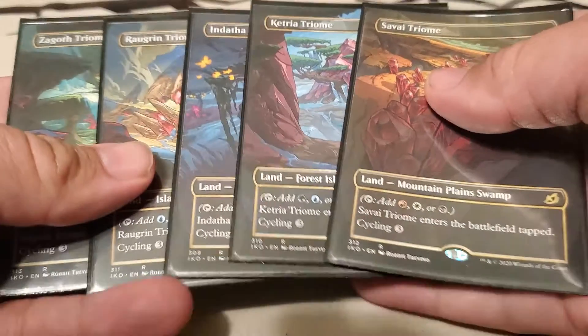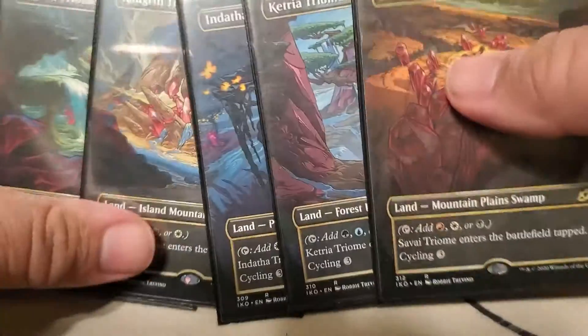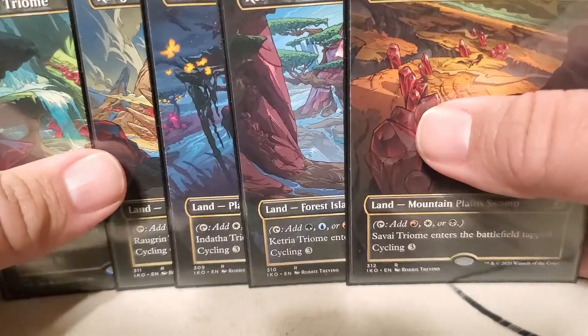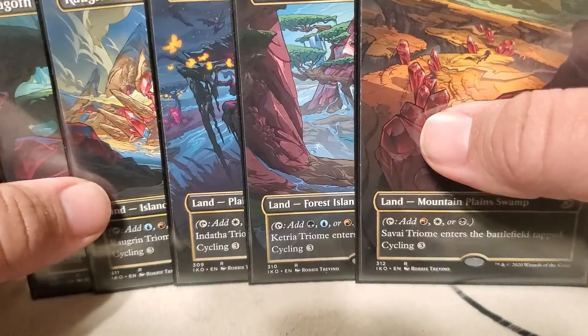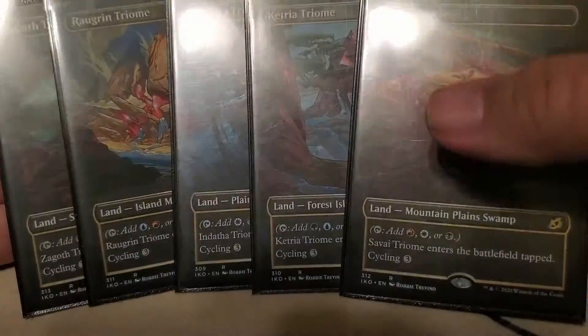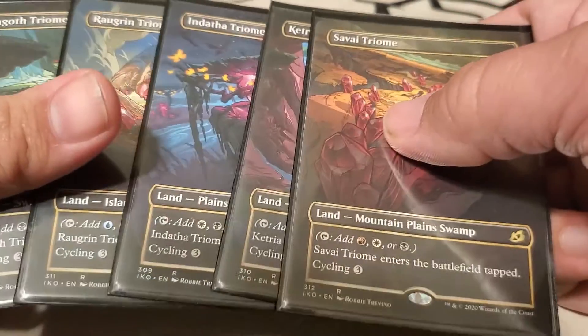And then I've got all five of the Triomes. Ikoria is probably one of my favorite planes, and I loved some of the comic art on there. You probably saw from my commander list that I also loved the Godzilla art. So I've got a full set of the Triomes — the enemy Triomes, depending on how you look at them — and I'm really excited to have those in here.